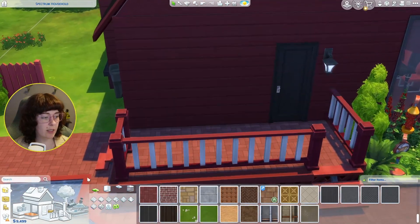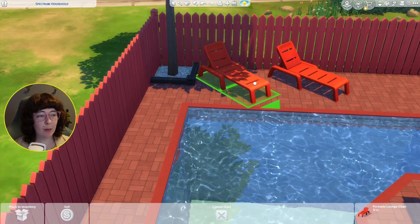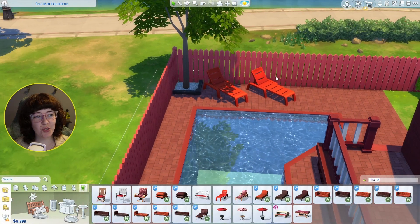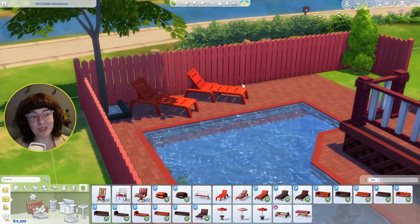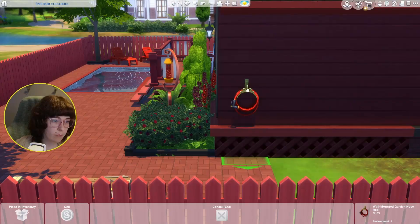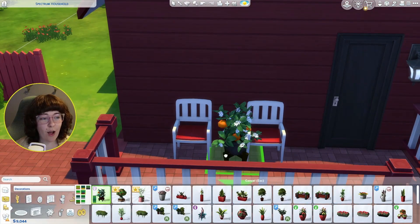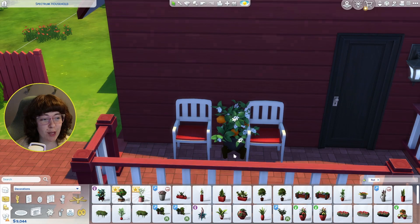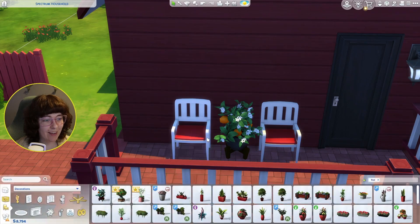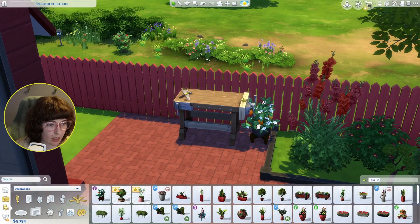I'm putting a couple of these loungers — the little cheapy ones — underneath the tree by the pool. The tree is kind of like a little umbrella. We can put this cute red hose right here. This citrus tree from the new pack is so cute — let me use this here. Over here I want to put some planters too.